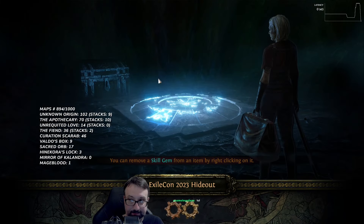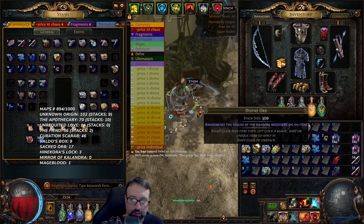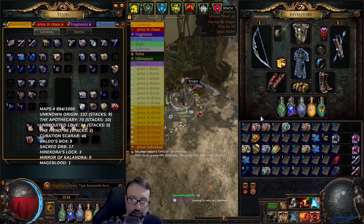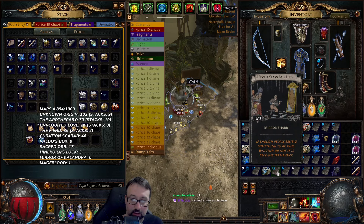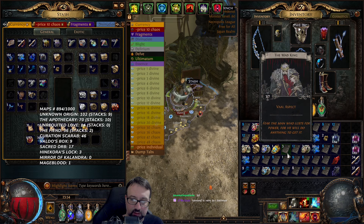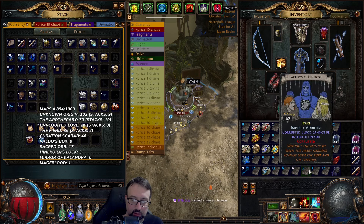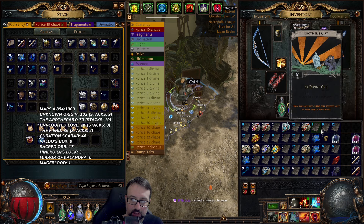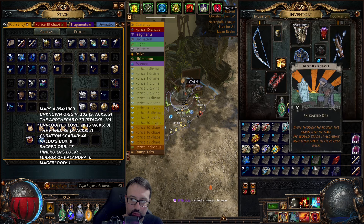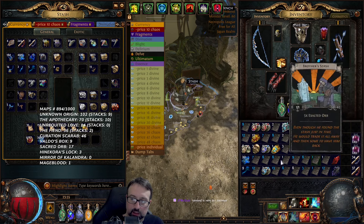That was a map. Look at this loot: three raw divines, a curation scarab, two enlightened cards, a stack of seven years, an additional seven years, so many scarabs, two brother's gifts, a brother's stash — and that's it.